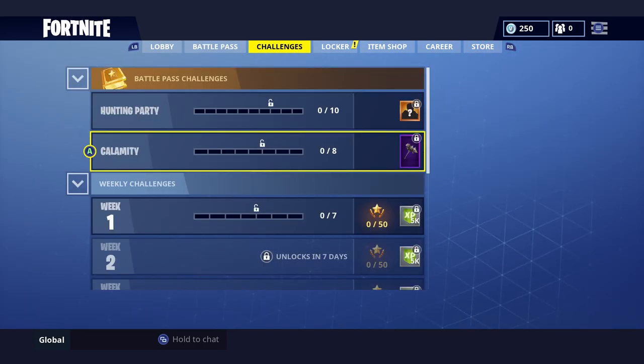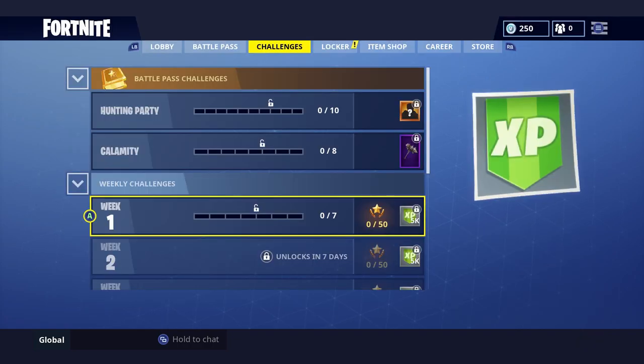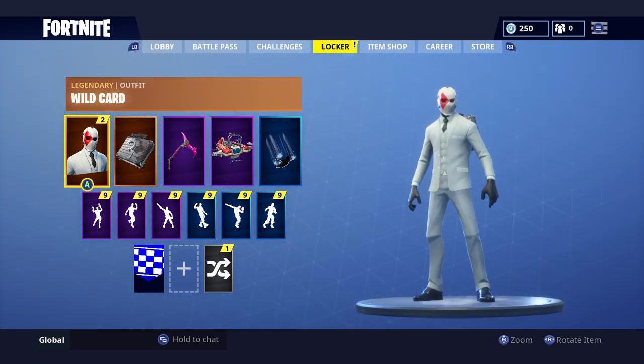All right, let's look at the Week One challenges. Use a legendary item in different matches. Regain health from a cozy campfire - pretty easy. Stage One: search chests. Apply shields - so easy. Stage One: land at Junk Junction - pretty easy. Dance under different street light spotlights. Eliminate opponents in different named locations - pretty straightforward Week One challenges.